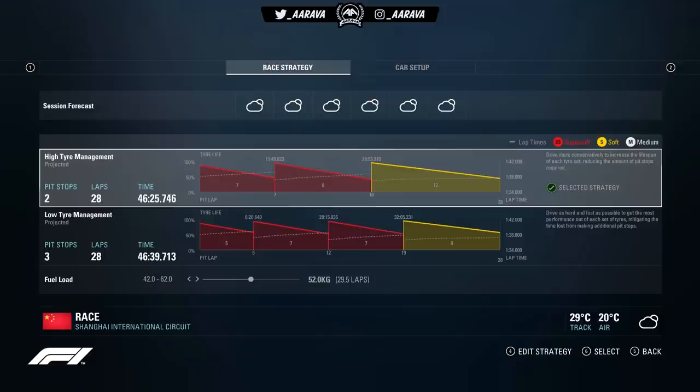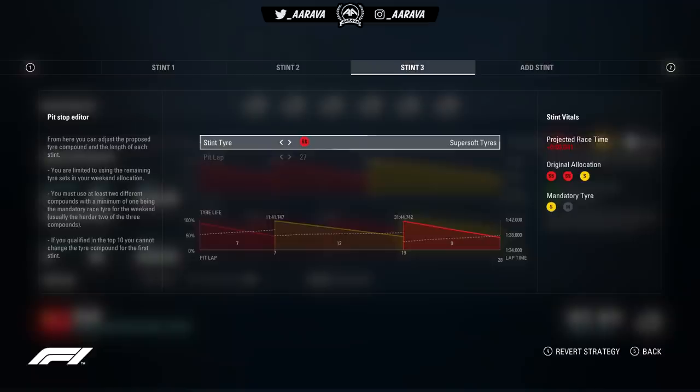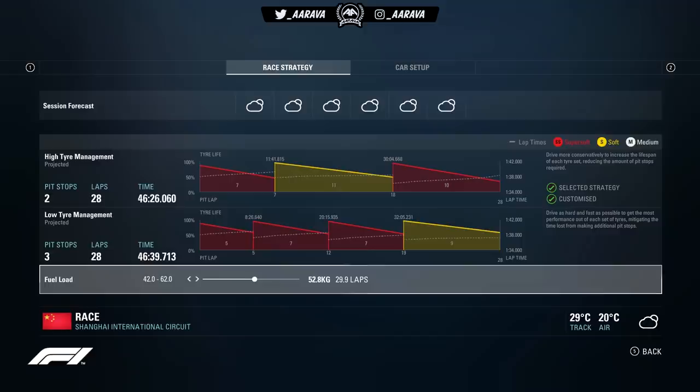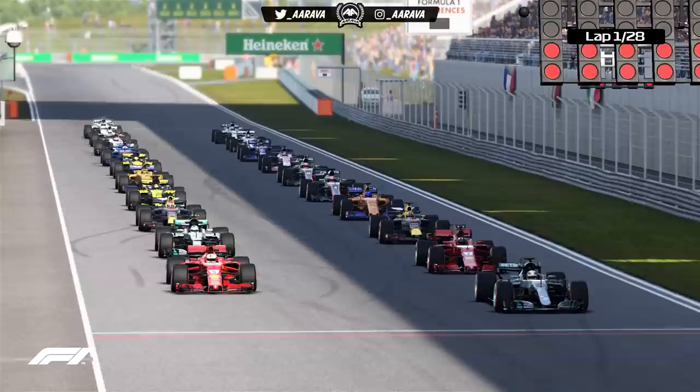We're P7 in qualifying — slap bang best of the rest, so a pretty damn good job there. For Sunday, looking at race strategy: no rain to come, just cloudy the entire race, so we're going to be on a two-stop. The default says two sets of Super Soft tyres and then one set of Soft. Like Bahrain, we're going to swap around the stints — start on Super Softs as we qualified on them, then switch to the Soft tyres first to stretch that out, be on lower fuel, hopefully nimbler. Then fight back on Super Softs. Let's go to the five red lights for the Chinese Grand Prix.